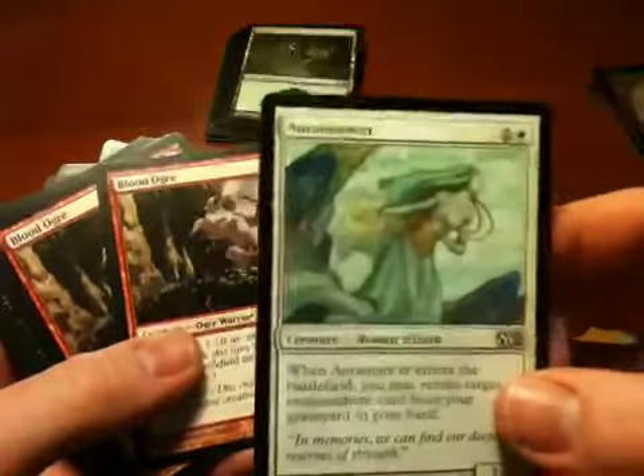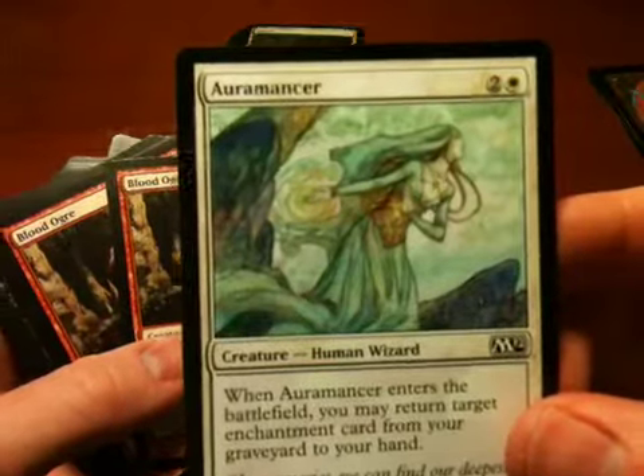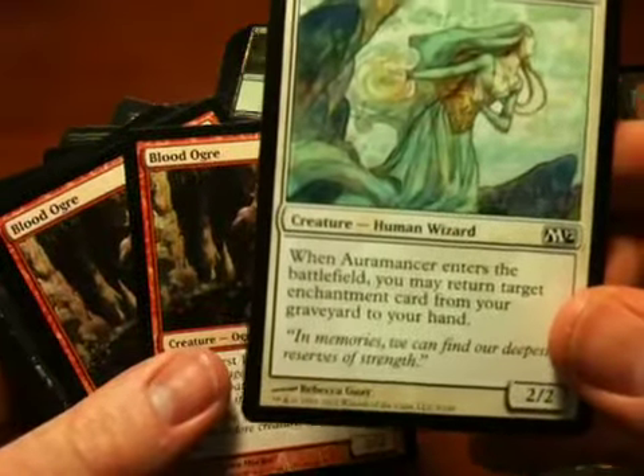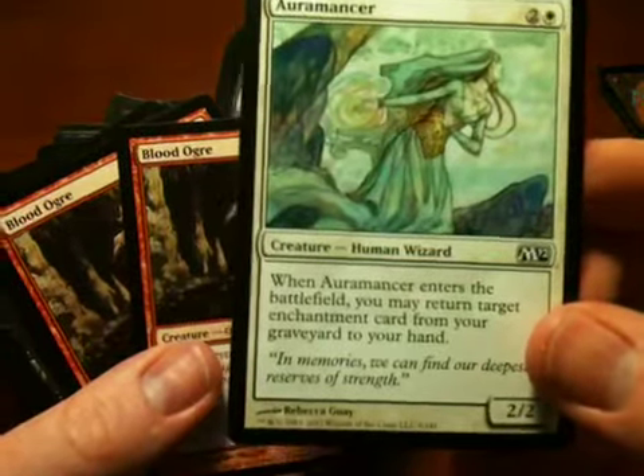Not blowing me away, but I should mention I like the artwork here. It kind of reminds me of the old Quentin Hoover artwork from the Revised set. It's not Quentin Hoover though — it looks like watercolors as opposed to whatever he used; I think he used pencil. The artist is Rebecca Gwai.